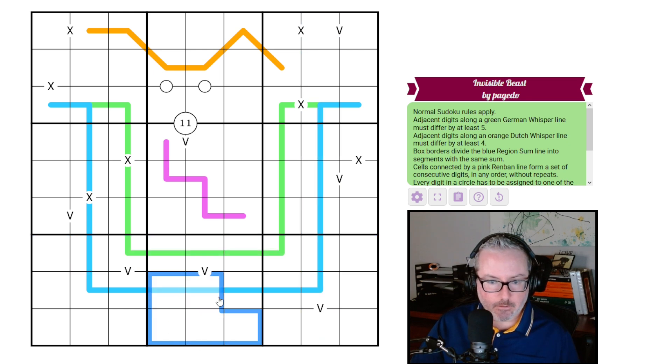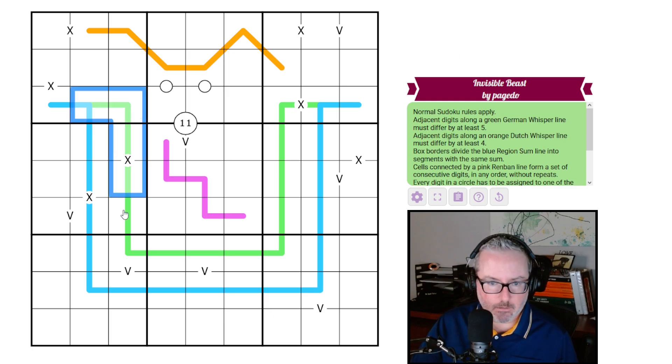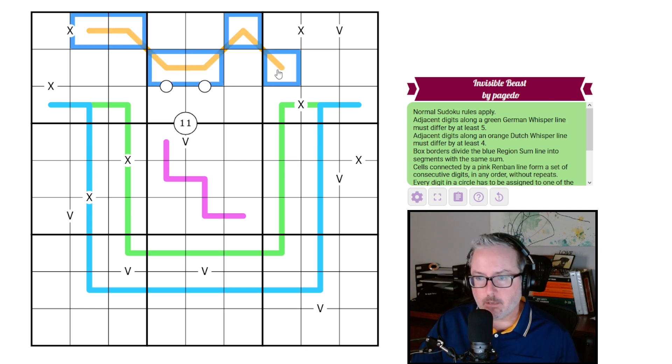I'll point out some of these lines because there's no differentiation between thin or thick lines visually, so if you have color blindness issues that context will help. Adjacent digits along a green German whisper line — the inside lines — must differ by at least five. So whatever one digit is, the next must be at least five away.